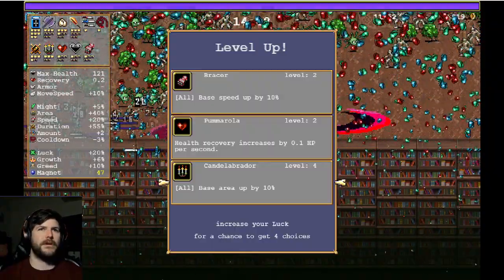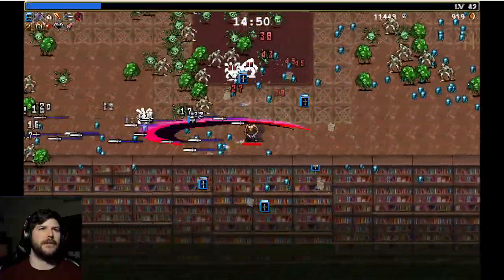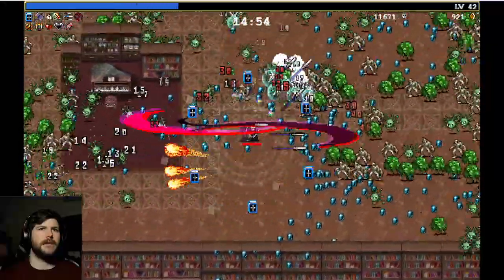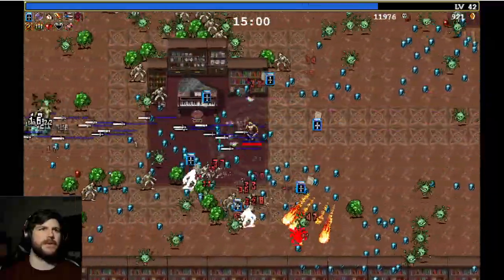We'll take Candelabrador. We don't want to hit anything to the highest level yet, so we'll take some health recovery — even though we don't really need it. We just need to get that Spinach. Once we get that Spinach, we're going to be smooth sailing.